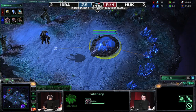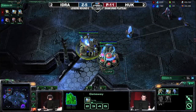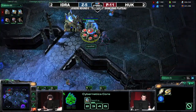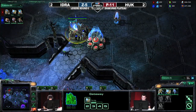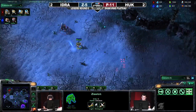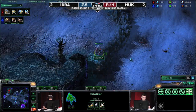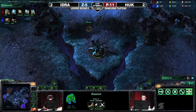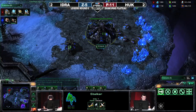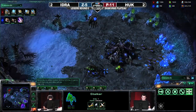A couple of zerglings are out checking around the base, and we see two drones on gas collecting. He'll get the speed at 100/100 and move on from there. The drone dies — Huck now moving out with a zealot and a stalker, a sort of push we haven't seen Huck do in a very long time. Two gates moving out right now with one zergling in the center of the map. Huck is very good at controlling both of those units, and because the stalker is faster than zerglings without speed, he can continue to poke pretty freely.